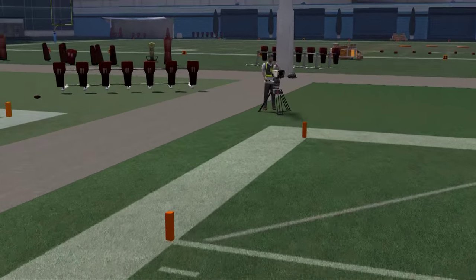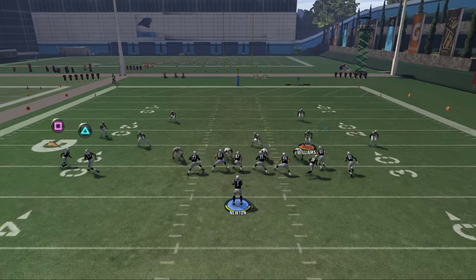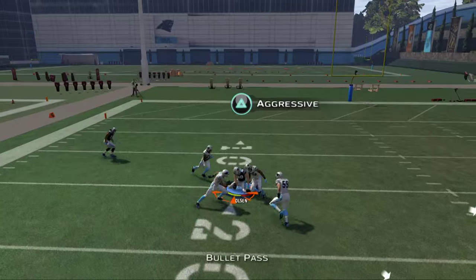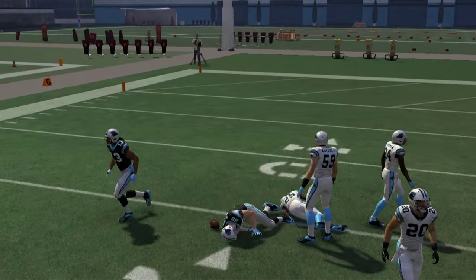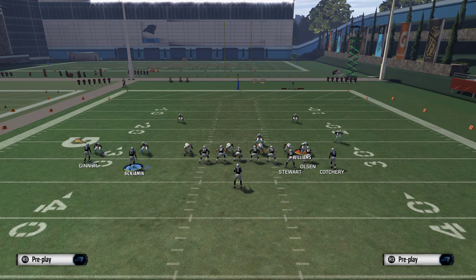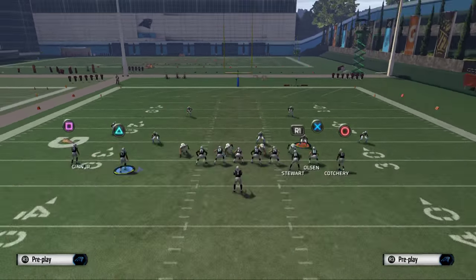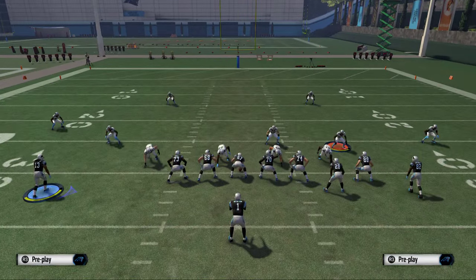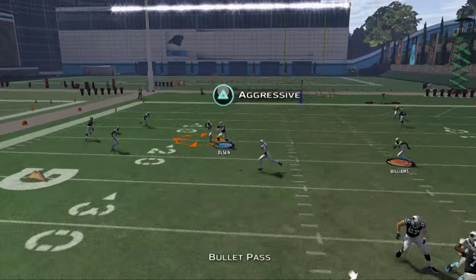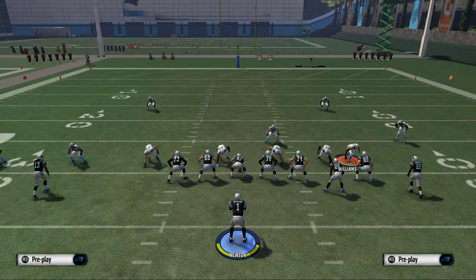Against the Cover 3 defense, the main route you're going to want to focus on is the route to Greg Olsen. He's going to go on a crossing pattern over the Cover 3, and you're going to click on and undercut that ball. You may even want to put Jonathan Stewart on a fade to get a little more opening, but it's kind of a fine window you can fit that in with Olsen. This route to Kelvin Benjamin is what we want to focus on — it gets really good separation, especially against man.